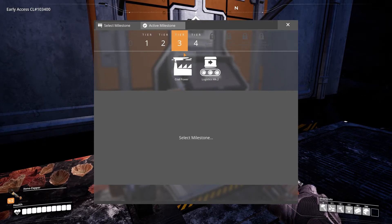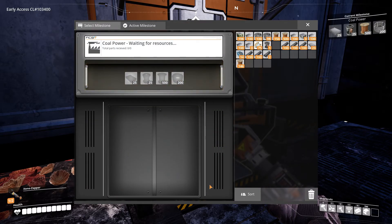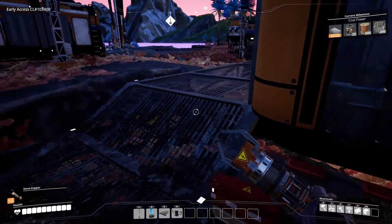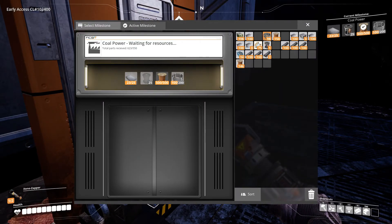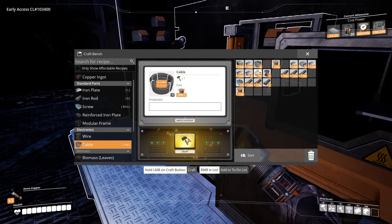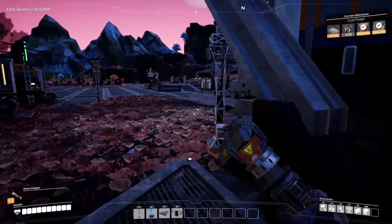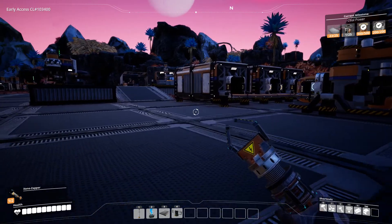Oh, I got tier 3 and 4, awesome! All right, coal power. How many of those do I have? 25 — okay, so I need a few more of those. Got the wires, almost have the cable. Let's go ahead and make the cable here. I've got one rotor — okay. I got plenty of iron rods, I just need some screws.